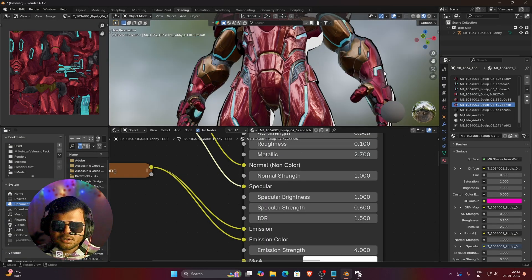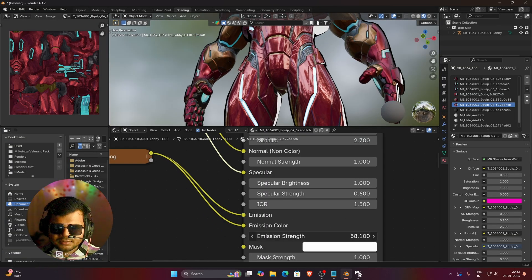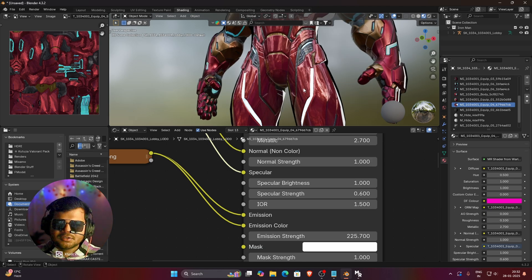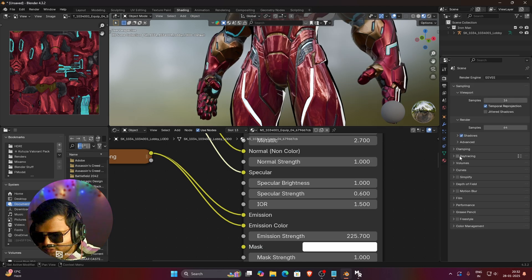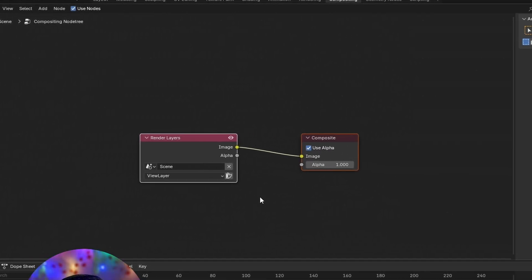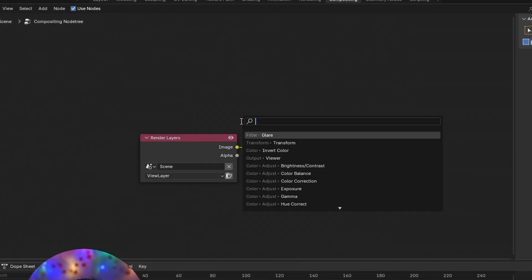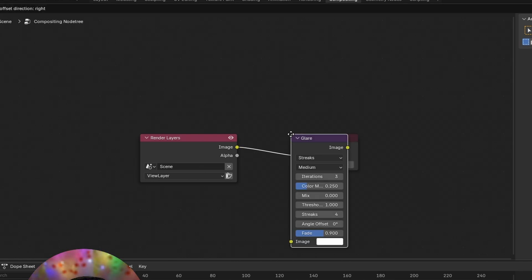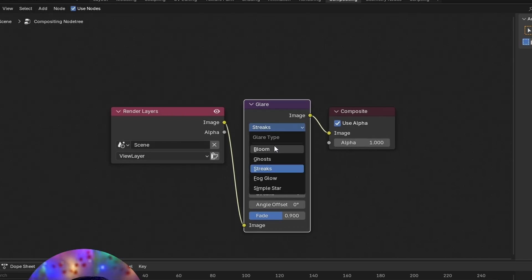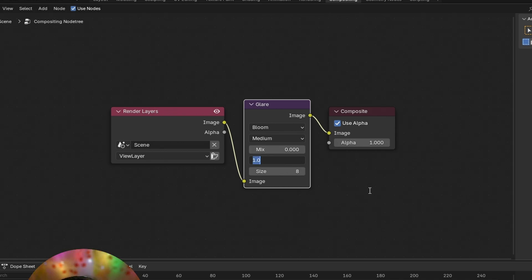If you want bloom enabled in your scene, no matter how much you increase the emission strength, the emission goes to white color but nothing is blooming. The main reason this happens is because Blender removed the bloom option in version 4.3.2. You need to go to the Compositing tab and enable bloom yourself. Go to the Compositing section, click Use Nodes, press Shift plus A, and search for the Glare node. Bring it in — it will automatically attach itself. Then change Streaks to Bloom and change the threshold from 10 to around 15.